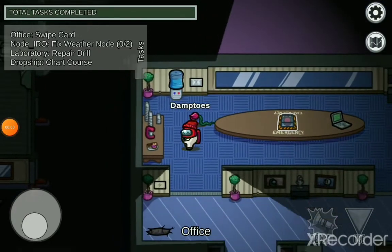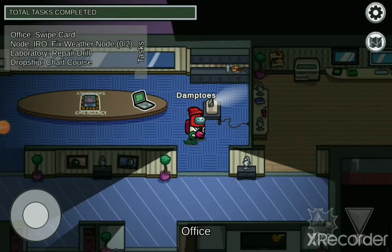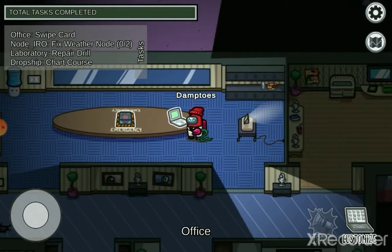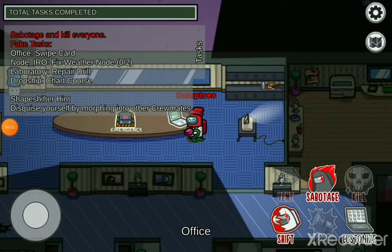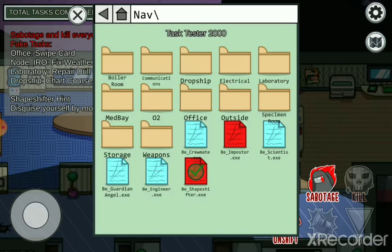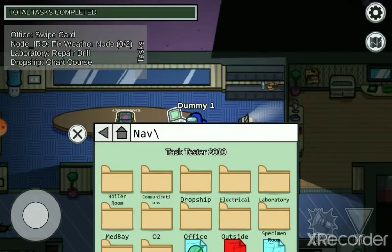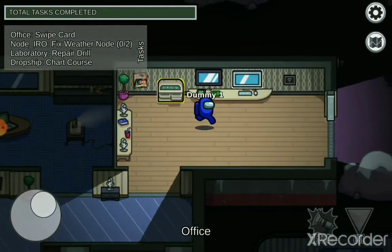Today I'm going to show you a really cool glitch in which you turn into a real dummy. It's only possible on free play, but who cares, it's just gonna be cool. To begin, you tap customize and turn to the shape shifter. Once it turns shapeshifter, you shapeshift into any dummy, and voila, you're back into a dummy.